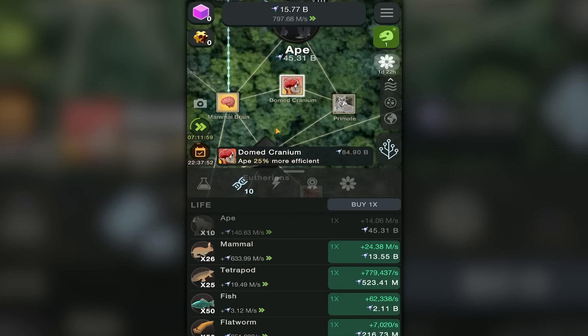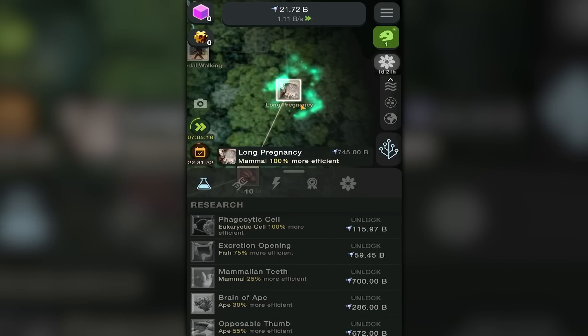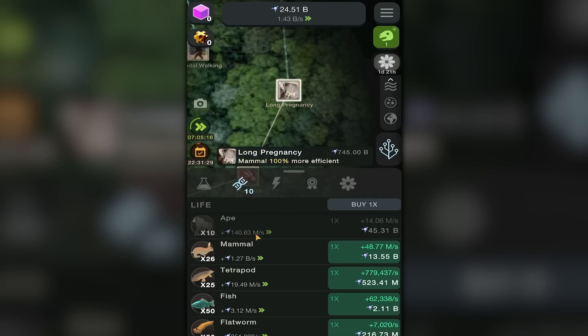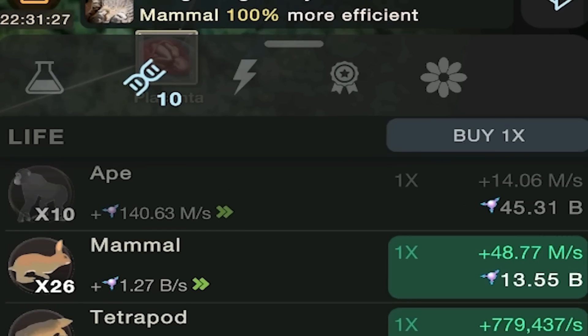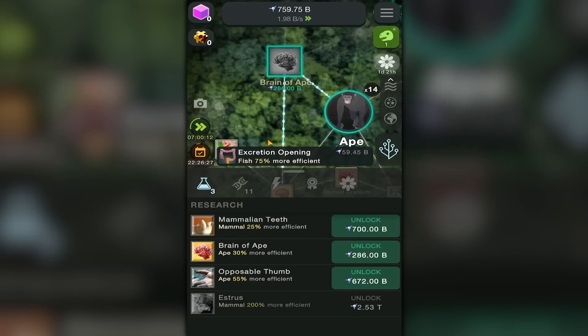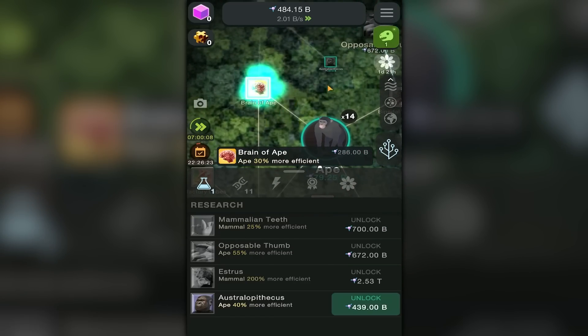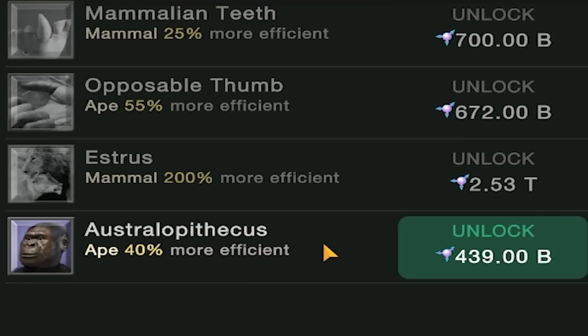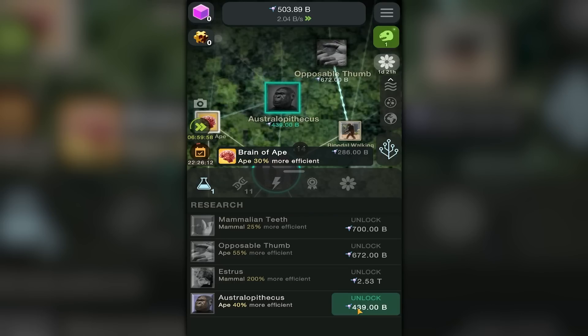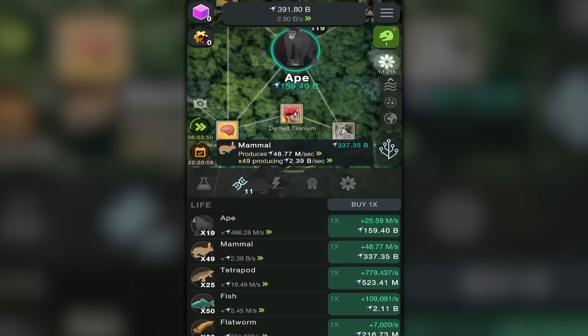Next I want to buy the dome cranium so they have a wrinkly brain — that'll give me 10 to 25 times more efficiency, and I'm gonna start making a lot more entropy every second. Next up we get to spend 740 billion entropy on long pregnancy, but that increases my apes' entropy per second enormously. I've saved up 7.5 billion and I want to get the age of the brain — if I get that I should unlock the Australopithecus, which is like the first human. Hey buddy — he gets an idea, he's got the big smarts!